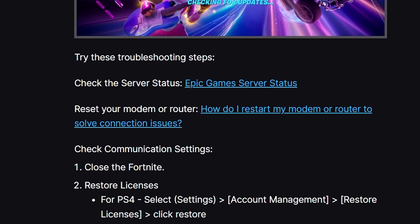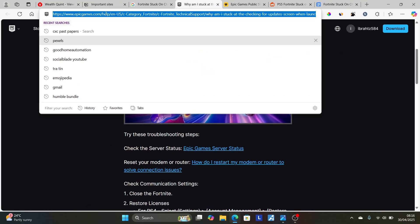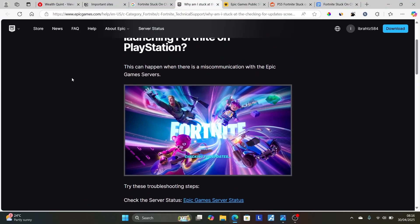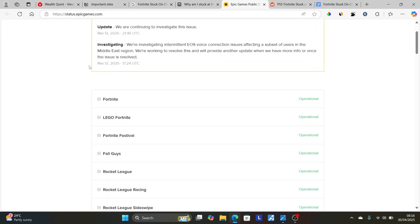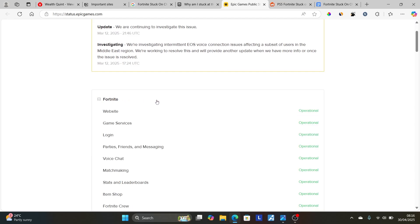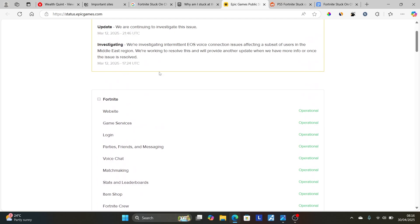Start by checking the Epic Games server status. I'll provide the link in the description and comment section. Clicking that link will take you to status.epicgames.com. Check if Fortnite servers are down — right now they are operational, but when they are down you'll also be facing issues and getting stuck on the checking for updates screen.